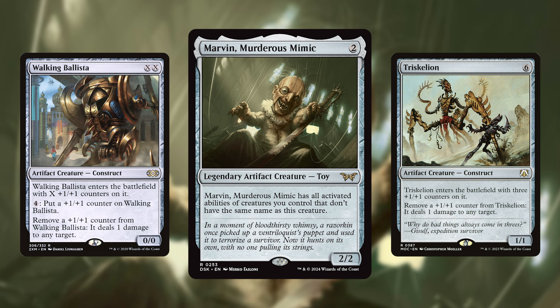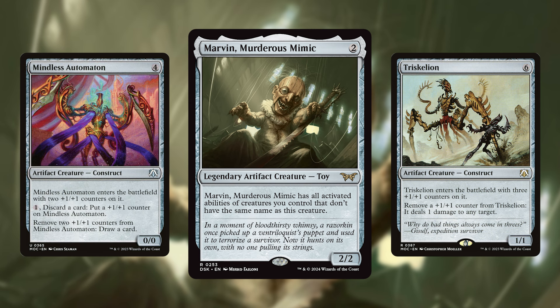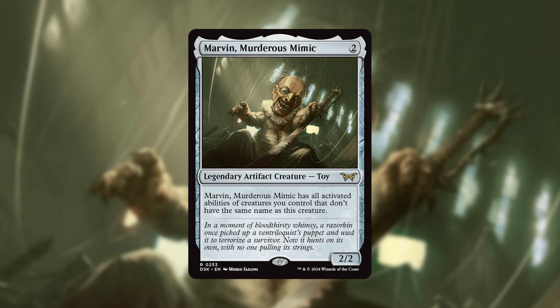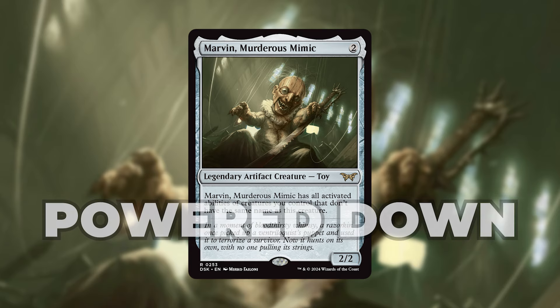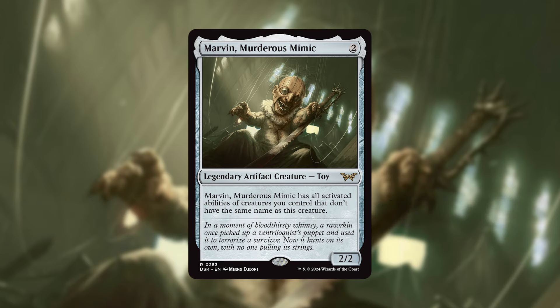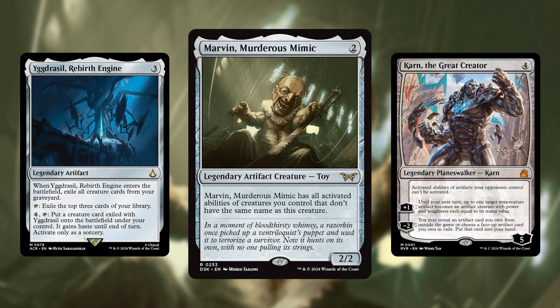You can also turn those counters into card draw with Mindless Automation or mana with Crystalline Crawler. While impressive, not everyone is looking to win via the same combo every time they play their deck. So instead, let me introduce you to my version of Marvin — one that intentionally scales back on the power level to allow more unique lines of interaction. The premise of this deck is to take artifacts with strong activated abilities and animate them into creatures so we can double up on their activated abilities. Even if we're unable to animate them for our commander, we still get to use their powerful effects that will have huge impacts on the board.